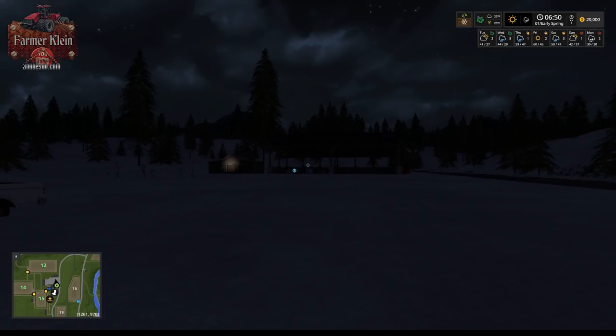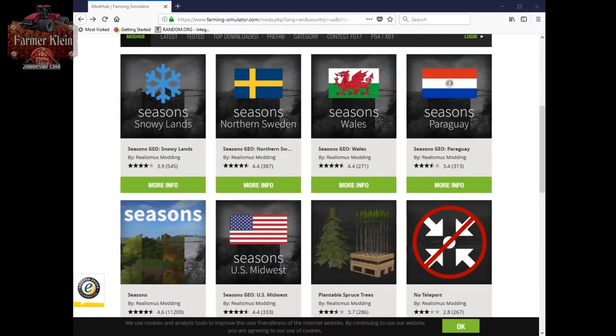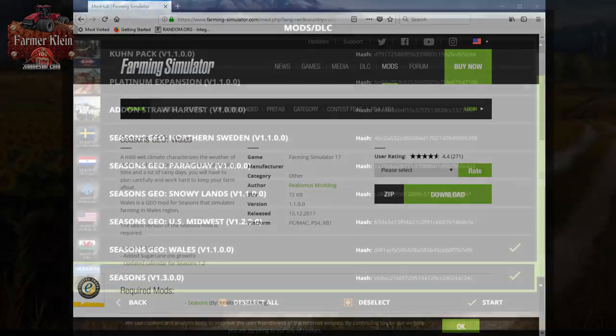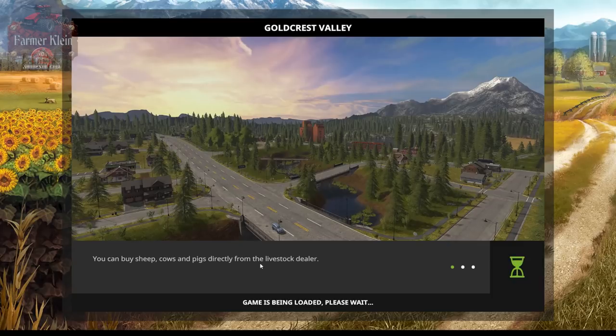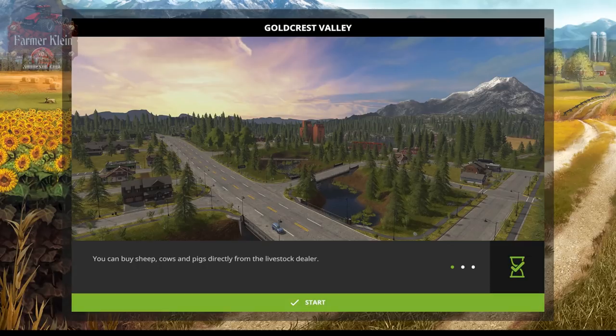Let's go ahead and break out and pull up the next Geo — Wales. This Geo is for the eastern side of the UK. The description says: a mild, wet climate characterizes the weather of Wales. With a short amount of proper harvesting time and lots of rainy days, you'll have to plan carefully and work hard to keep your farm afloat. The Wales Geo simulates farming in the Wales region of the UK.